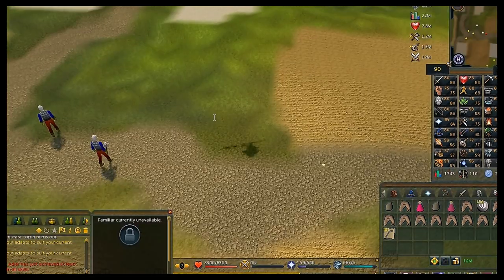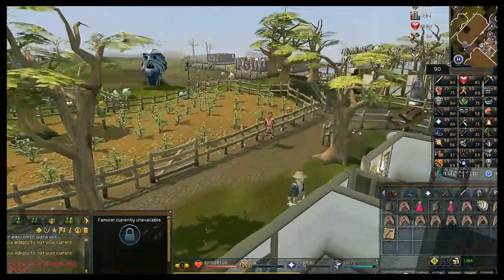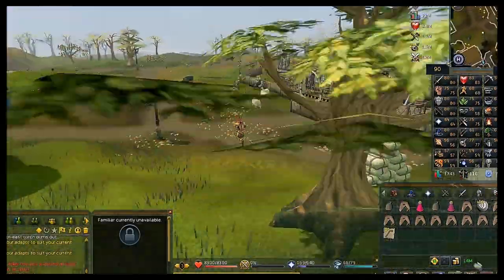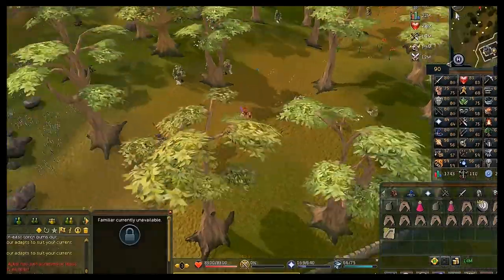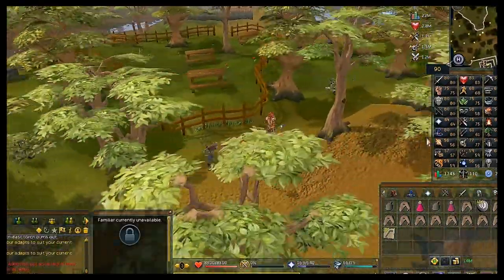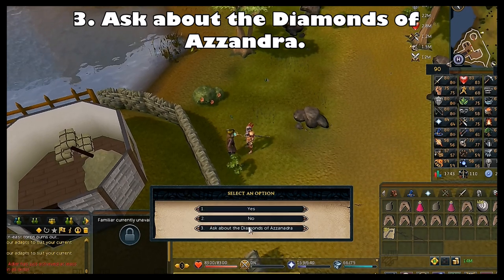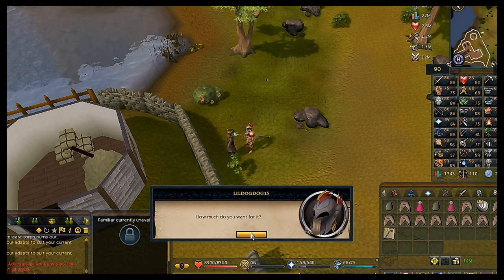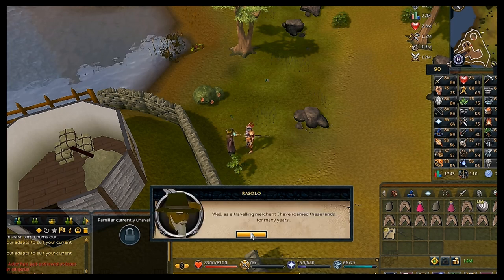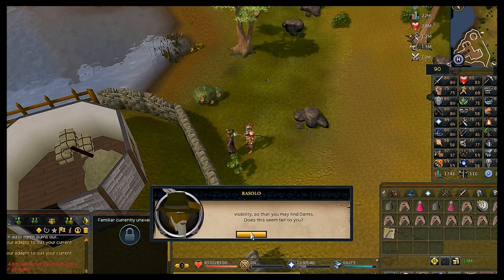Home teleport to Ardougne and from the lodestone head northwest, just around the little fenced area. Speak to the man walking around — Rizzolo — and choose the third chat option to ask about the Diamonds of Azzanadra. He knows of the shadow diamond. He needs something in return: his gilded cross was stolen by the Bandit Camp. Choose the first chat option 'Yes' to accept the deal.